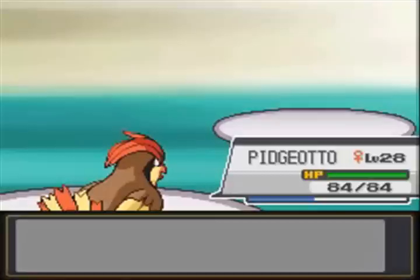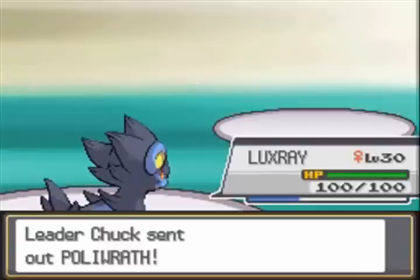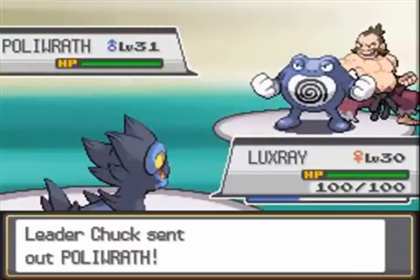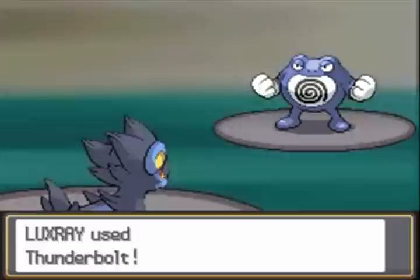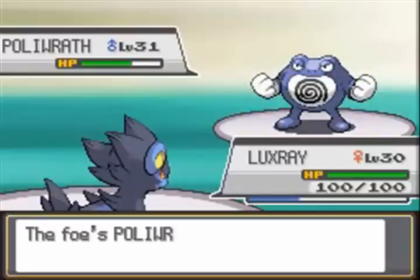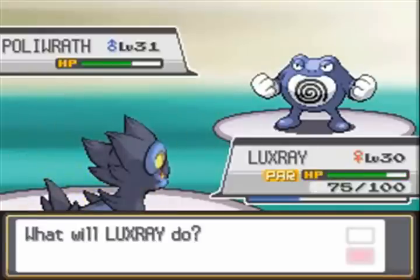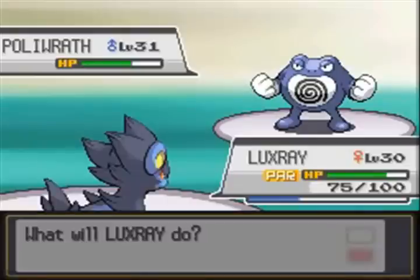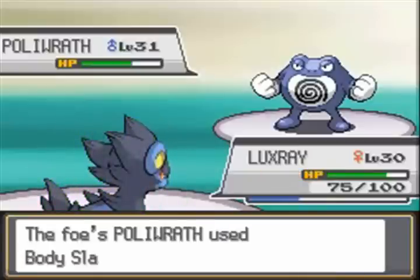I'm gonna have to switch to my Luxray as this Poliwrath is gonna come out, as I look to defeat Chuck. But then he paralyzes my Luxray, which I did not want. So I use a full heal. Then another one, and he paralyzes me again.